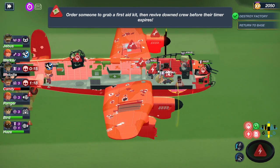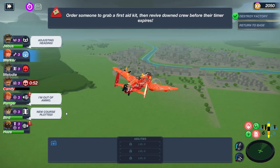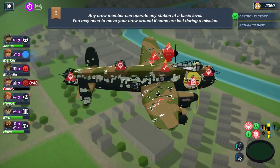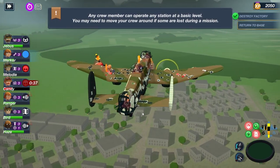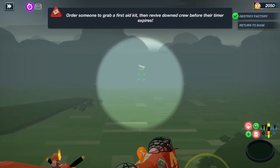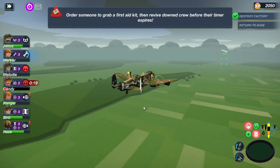Melody and Candy are both rather screwed. I don't think Melody's dead. Got Merk on the repairs. My cat is meowing at me. Merk can try and fix the window. We're currently running on a single very damaged engine. There is the runway though. We're out of first aid kits so I can't do anything about the fact that Candy is slowly bleeding out.